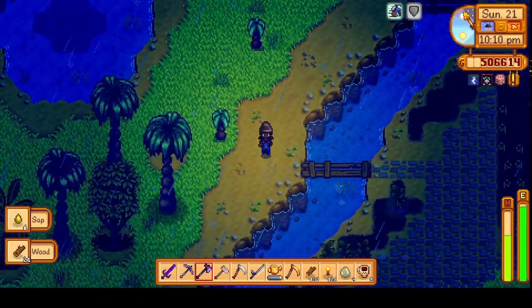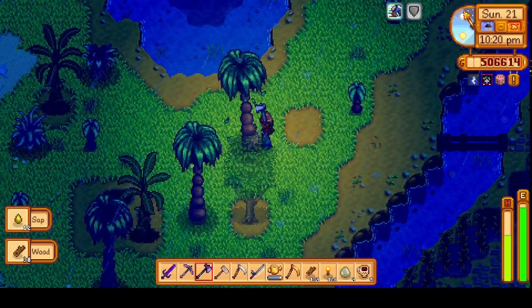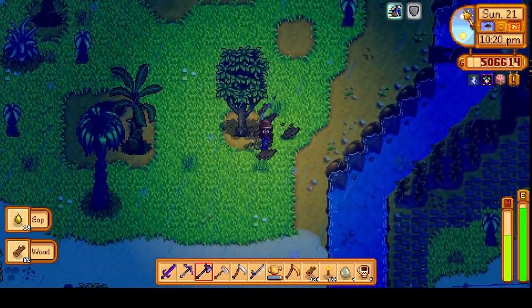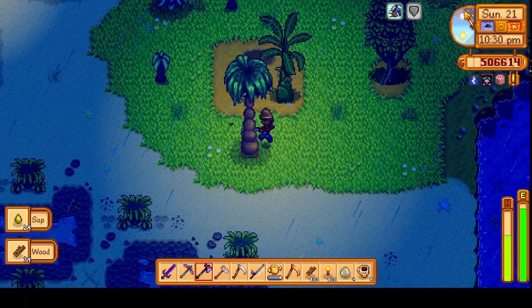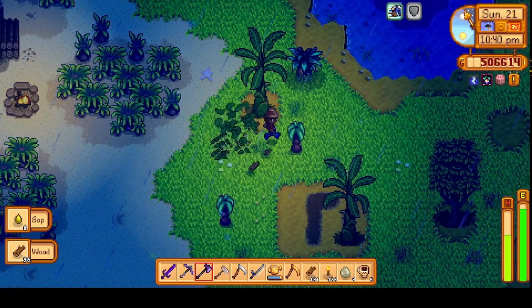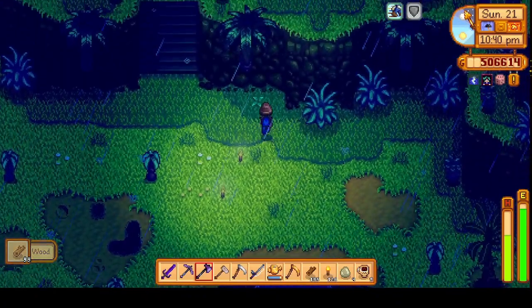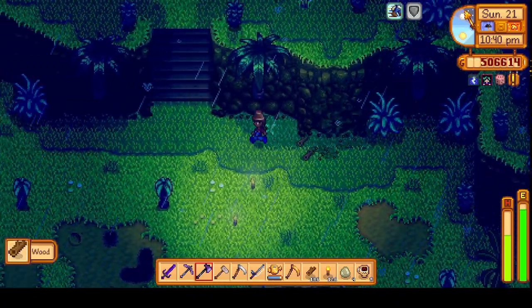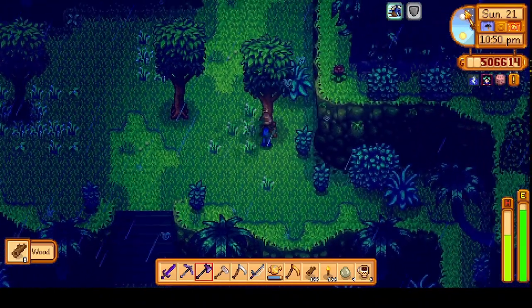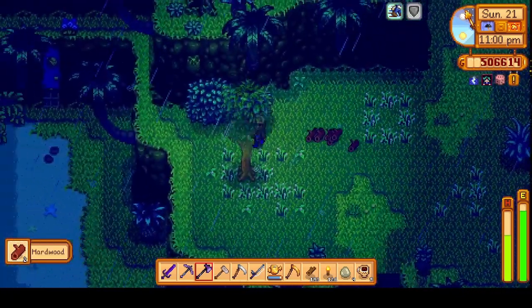It's far too late to actually go into the volcano, but we can gather some resources. I'll clear out that bush — just going to clear out random bushes now. Let's grab all of this hardwood; I still have to make some more casks.